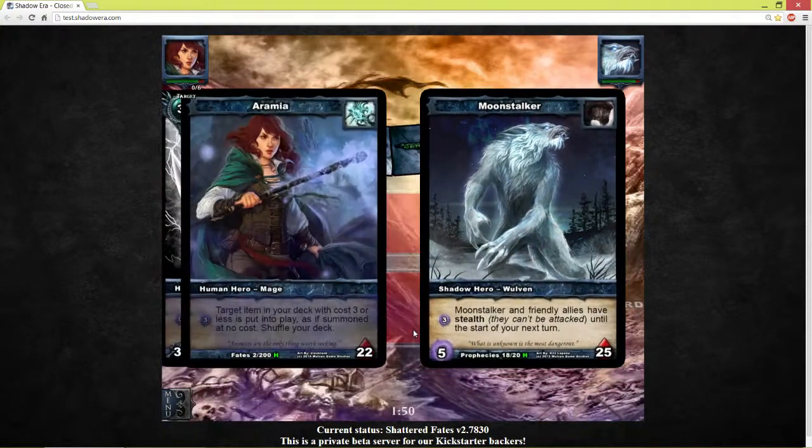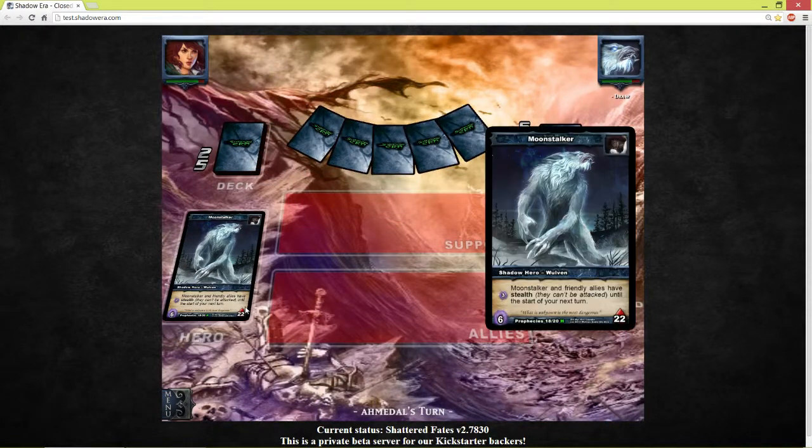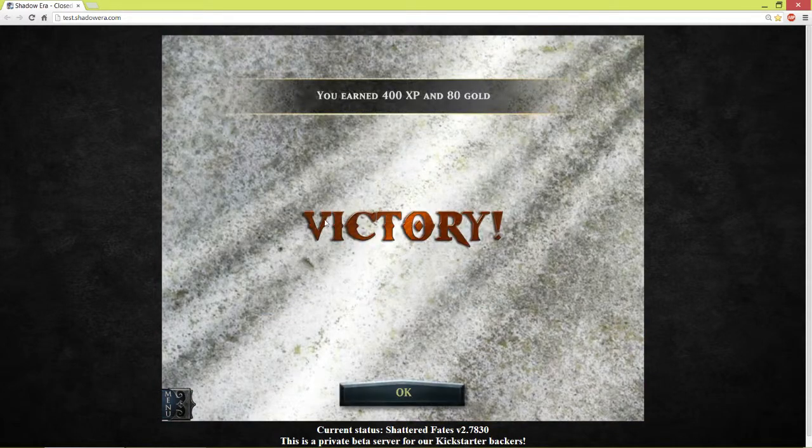Retreat. That's what I hate about these Moonstalker decks — they always save up all of the shadow energy and then when they have a lot of resources they come out with a lot of allies. But in this case he didn't, because he just surrendered. He conceded.